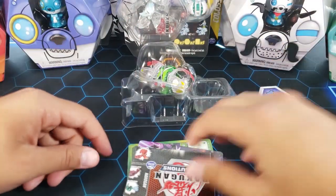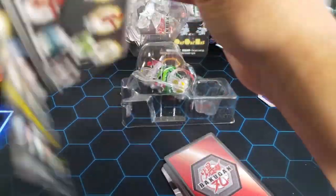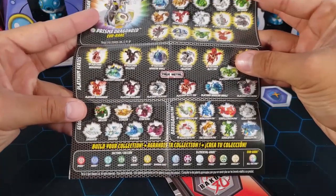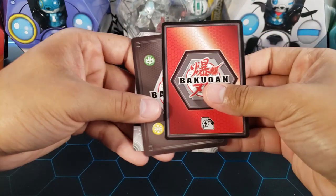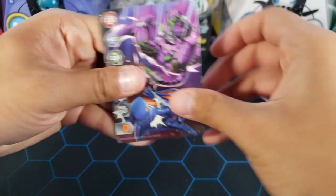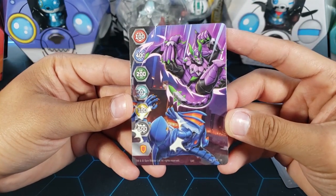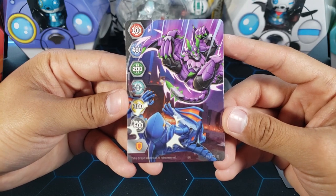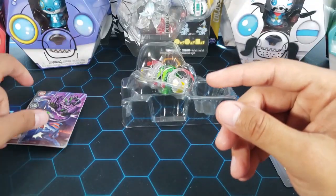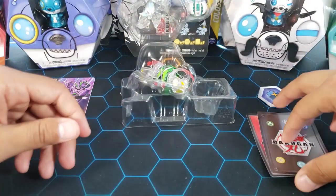We have double shield cores, one of each for this Bakugan. There's a list here which looks like the same list as before, so we're not going to look at that. We'll leave the evo for the end. For the gate card, we got gate card number eight in the set — it's a Demwork doing some sort of fighting move on a Sharktar, which looks pretty cool. I do have this card, it's not a new one, but I like it when there's a lot going on in those gate cards.